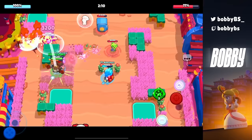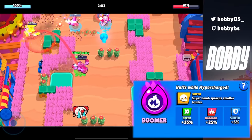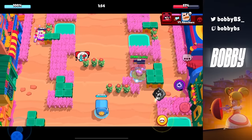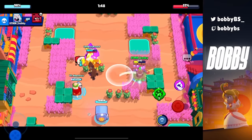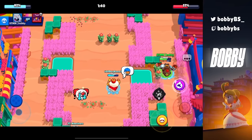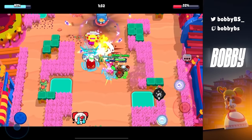Coming in at number 11 we have Dynamike's hypercharge Boomer. It makes your super bombs do more damage and also explode smaller bombs — if you hit those, they charge half your super. Anyone who's seen Dynamike use hypercharge knows how easily he can chain multiple hypercharge bombs at the same time. If you can chain or combine a stun with your hypercharge, it's basically a guaranteed insta team wipe.